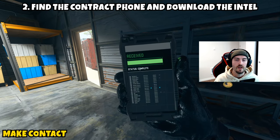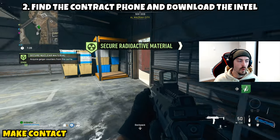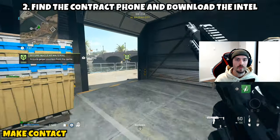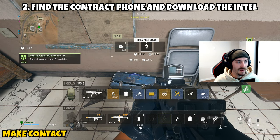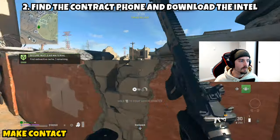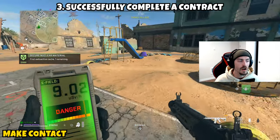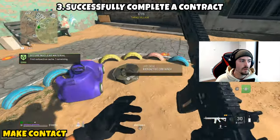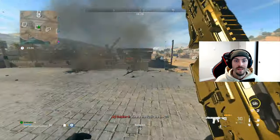Part two is asking you to find the contract phone and download the intel — it doesn't necessarily have to be the one you pinged. If you're looking for something extremely easy, the HVT or the one with the crosshair could be pretty easy to do. The final part is just asking you to successfully complete whatever contract you grab, so once you grab that contract and finish it you will have completed the first mission.